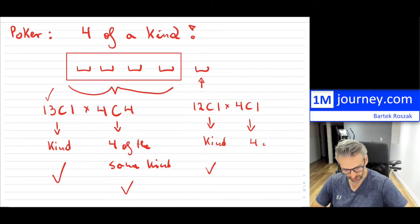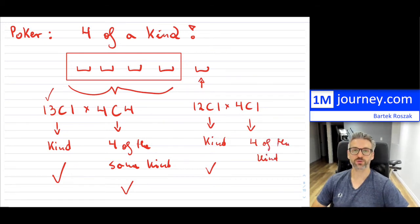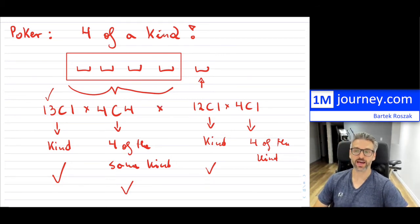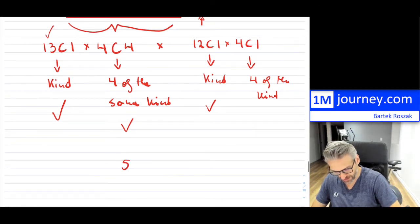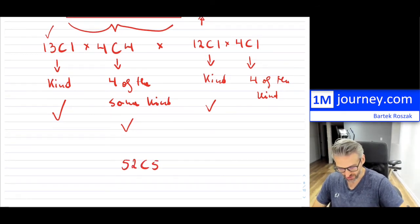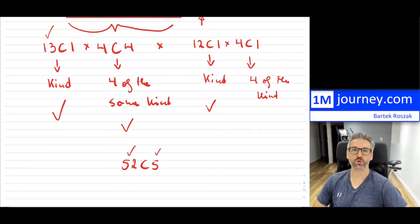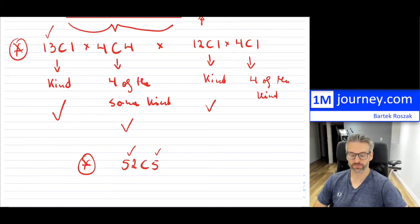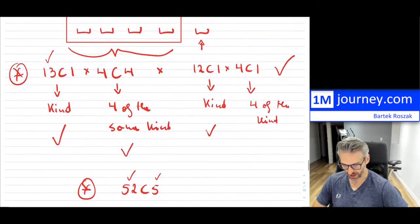There are four twos, four threes, and so on. Now you multiply all of that together to get how many combinations in total give you four of a kind. If you're thinking about probability, you simply divide by 52 choose 5, because there's a deck of 52 cards and you're choosing five of them — that is the total number of combinations. Divide one by the other and you get the probability. The hardest part is figuring out how many combinations there are. So that's four of a kind.